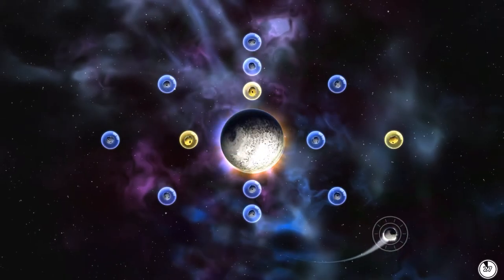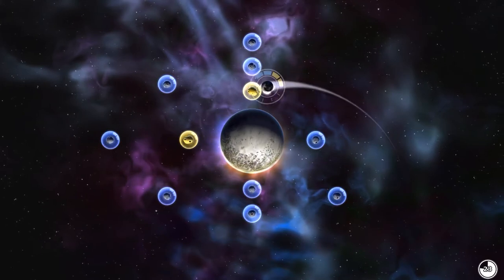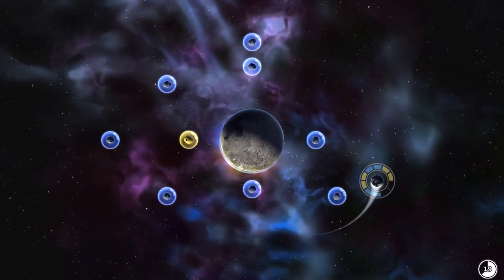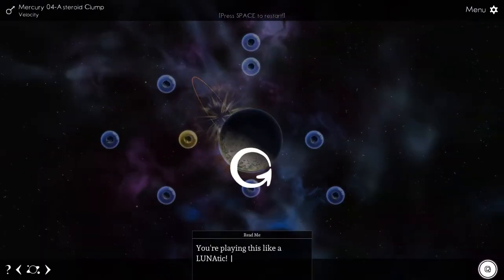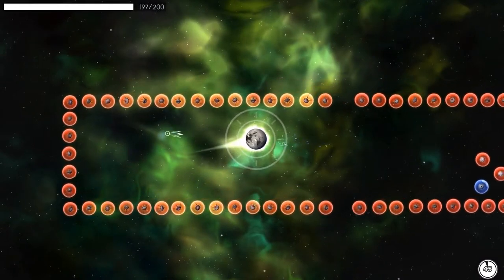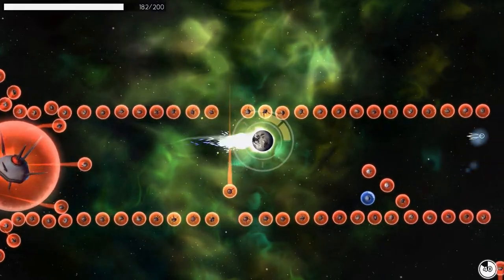Good day, gentlemen. This is Swashbuckling Sir here, and today we critique Luna's Wandering Stars, an action puzzle game by Serenity Forge that features nine varying mechanics all revolving around Newtonian physics, ranging from boosting yourself and shooting rockets to creating black holes and even moving planets.